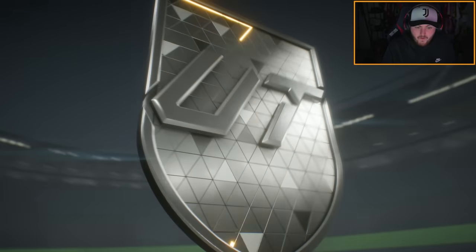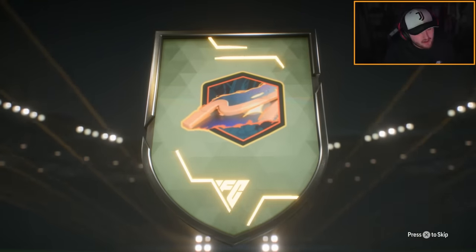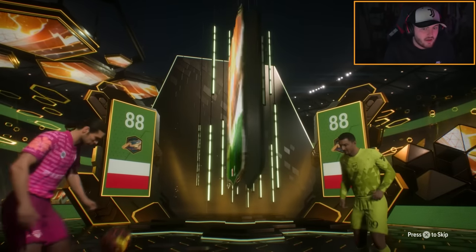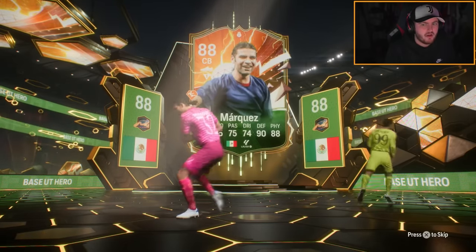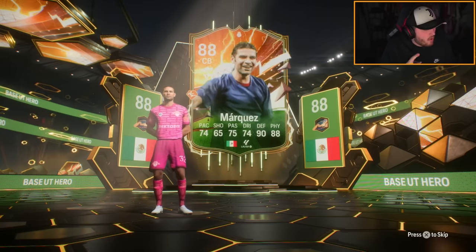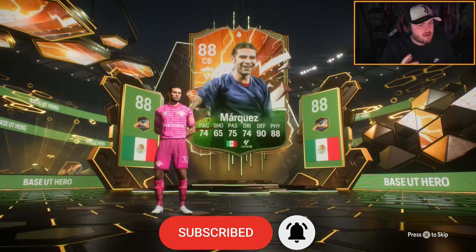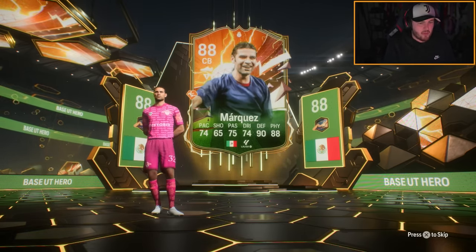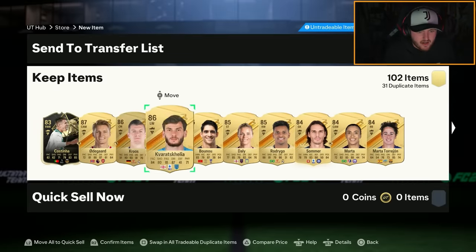Opening the first hero pack — we've got Poland goalkeeper Dudek, not a great start at all. Wait, the pack said UCL or UWCL hero, not base hero, so unless I somehow packed a base hero alongside two heroes in this pack, I think it's bugged. Hoping for some compensation.